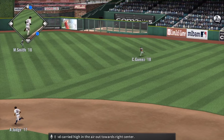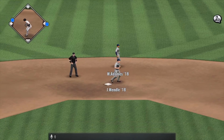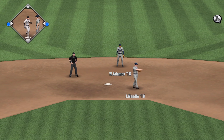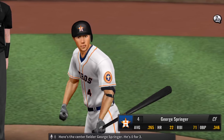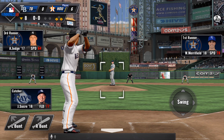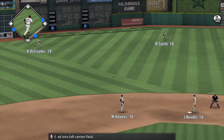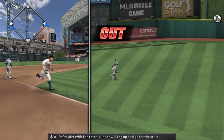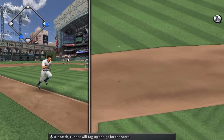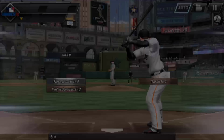Swung on and carried high in the air out to right center. Here's the center fielder George Springer; he's 0 for 3. It's lifted into left center field — and with the catch, the runner will tag up and go for the score. It's a sack fly for Springer.